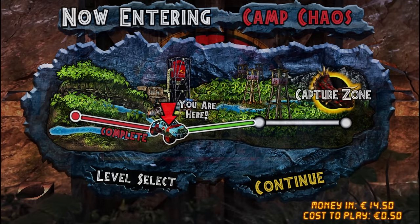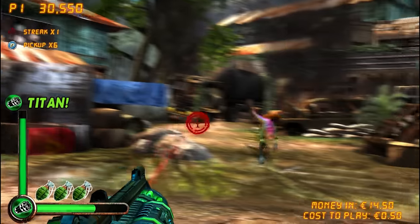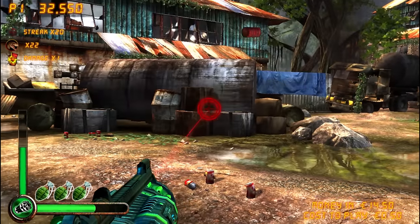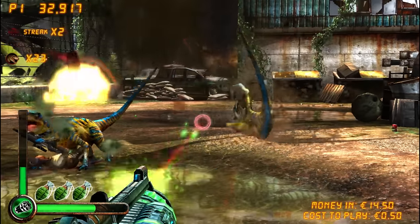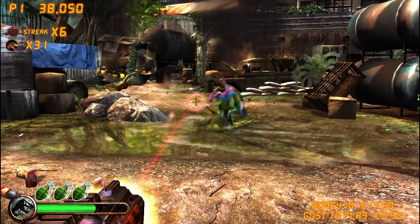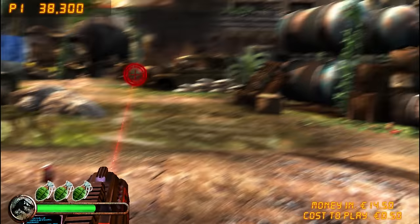Now entering Camp Chaos — this is where Camp Cretaceous actually all started. We've got some raptors, some very fluorescent raptors. Some very dead raptors. Is that a Pteranodon I just slaughtered? There's a lot of discussion about how many raptors were on the island during the first film.